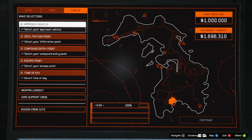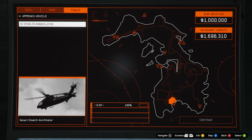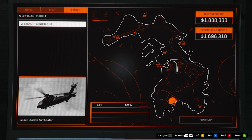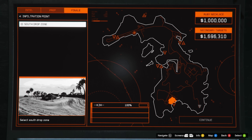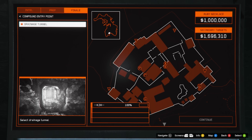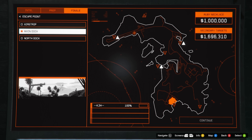And we've only gone and got the Ruby Necklace — take a look at that! We have the Bearer Bonds for a while, which are technically better, so I'm not going to complain. We haven't really had the Tequila in a while either. But anyway, as you can see, we've got the Stealth Annihilator. Infiltration Point is obviously the Drop Zone. The Compound Entry Point, we're going to say Drainage, but it's not going to be that — we're going to use a grappling hook. And for Escape Point, we're just going to do our basic Escape Point.